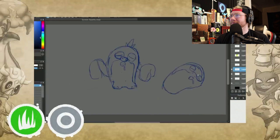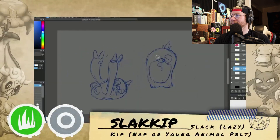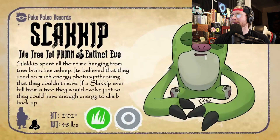I see you designing those little baby legs. Also, the shared naming convention that most of this evolutionary line has — and the word 'kip,' which means nap in Scottish, and a small or young animal pelt in Dutch. Here is the extinct pre-evolution to Slakoth named Slackip. Slackip, the treetop Pokémon. Slackip spend all their time hanging from tree branches asleep. It's believed that they used so much energy photosynthesizing, they had none left to move on a regular basis. If a Slackip ever fell from a tree, they would force themselves to evolve just so they could have enough energy to climb back up.